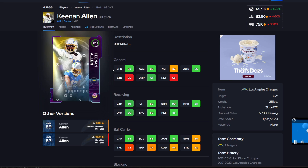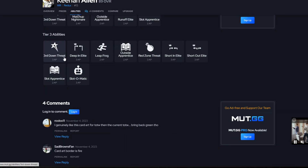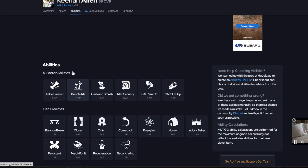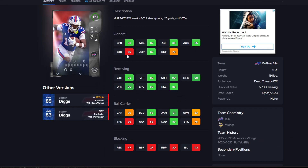Now we have another receiver — Keaton Allen. He is 6'2" with 88 speed and 86 acceleration. He has the threshold for short route running and deep route running. For abilities, he has Deep In Elite, Leapfrog, Outside Apprentice, Red Zone Threat, Short In Elite, Short Out Elite, Slot Apprentice, and Slot-O-Matic — all really good abilities. He's selling for about 65k.